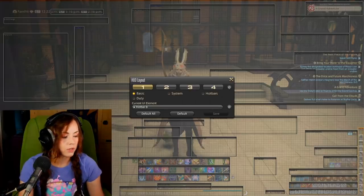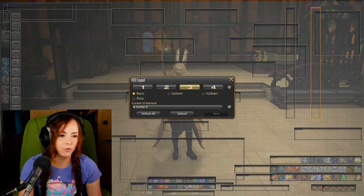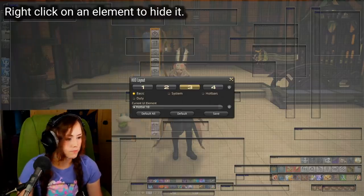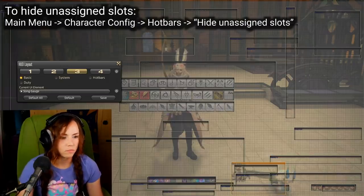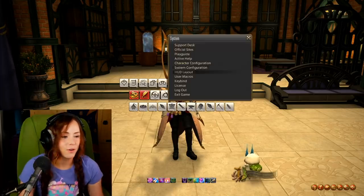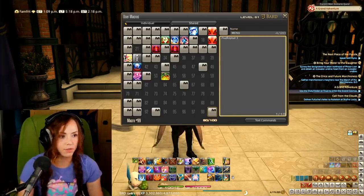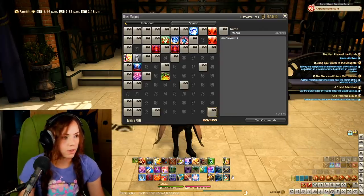I'm going to use HUD layout slot three for the menu. If you're already using your other layout slots, this might not work for you — we have very few HUD layout slots unfortunately. Here's how the menu will look. Then I go back to HUD layout one and create a macro that says 'hud layout 3' — because that's my menu layout — and I'll put this button on a shared hotbar and set a keybind on it.